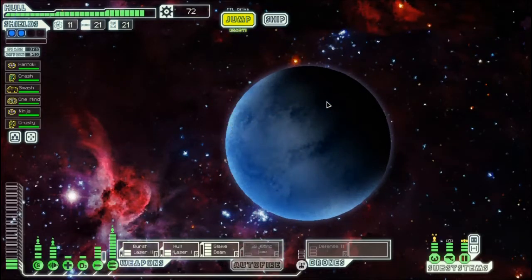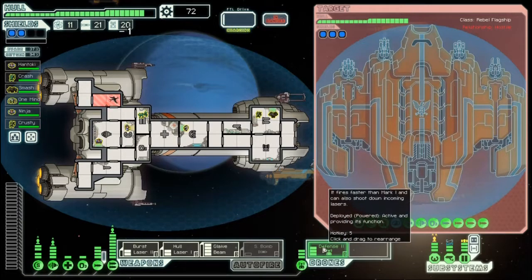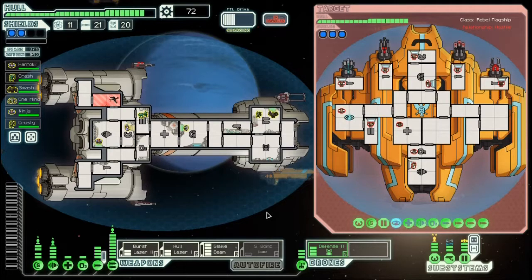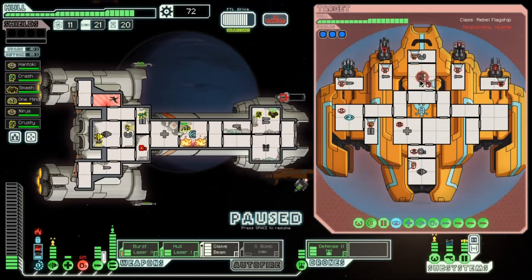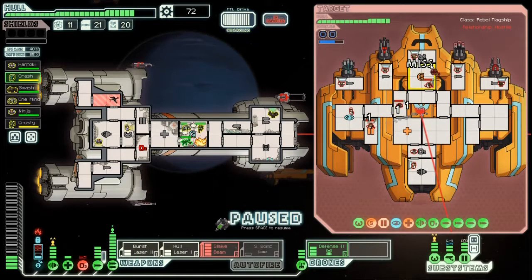Alright, this is it — the Rebel Flagship. He's gonna cloak, of course, as always. Raise up our defense drone. I'm not sure how I feel about this defensively; he could completely rip us to shreds. The important thing is we need to take out his rockets. Glaive beam is almost ready. We're gonna go for the shields — I'm tempted to go for cloaking but shields first. Let's send Crusty and Crash in there to help out. Shields got hit, that's good. Let's do the glaive beam.